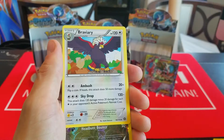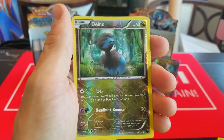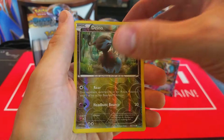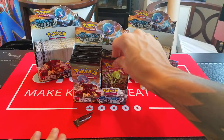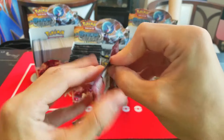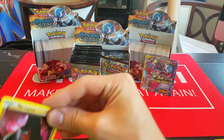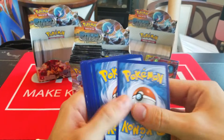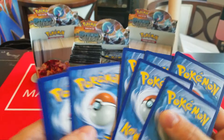So we have Yanma, Mareep, Mantine, Meowth, Larvesta, Duosion, Spirit Link, Klefki, Reverse Holo Xerneas — which is a super playable card, rare reverse, definitely okay with that — and a Rare Volcanium, which is also equally as good. For not being an EX or anything, that's a really good pack right there.